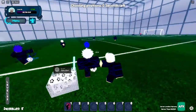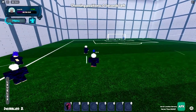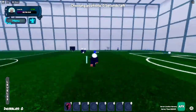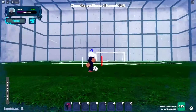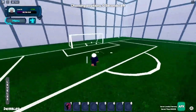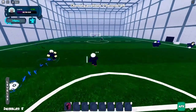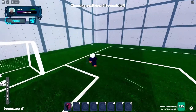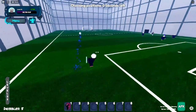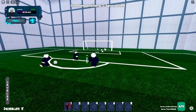For controls: Z is right dribble, A is left dribble, V is also right dribble, X is back, and C is forward. Shooting is on the left mouse button. One thing that's kind of hard is that the goalies are pretty overpowered — they can save a lot.